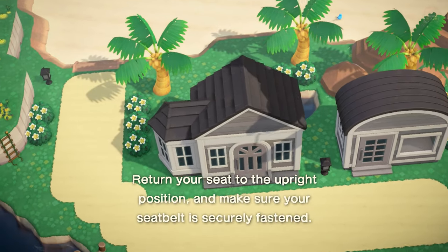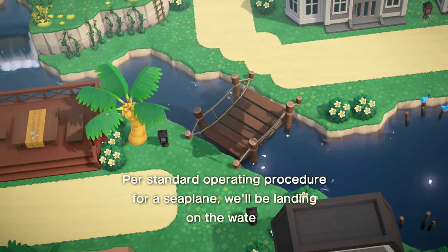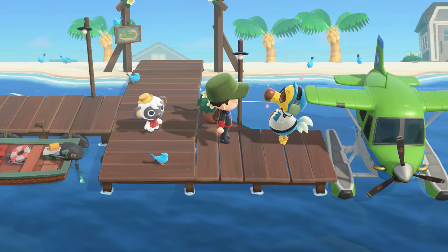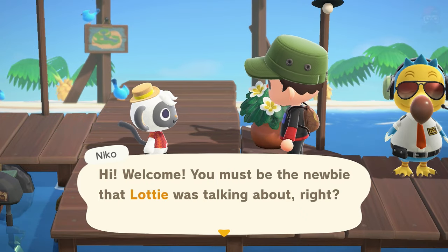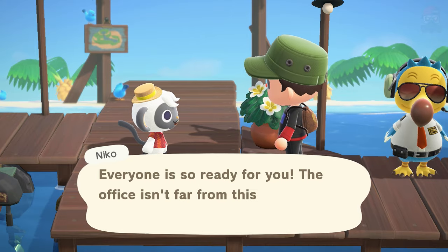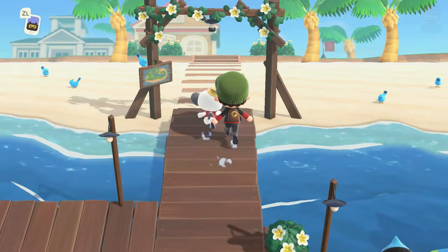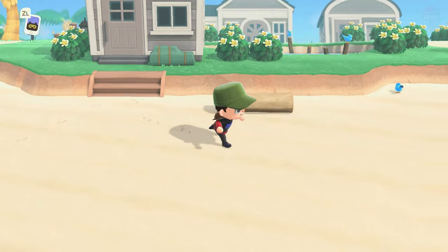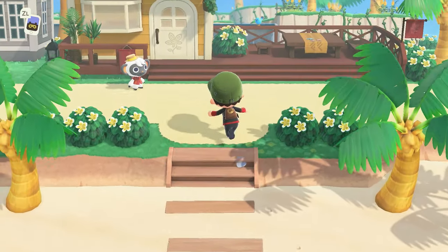As they announced in the reveal, there are other things you can create as well — schools, gyms, and different kinds of facilities as you progress. We arrive on the new Happy Home Paradise island. The door to some facilities is locked for now, so we follow Nico to the main office — the yellow house in the middle.